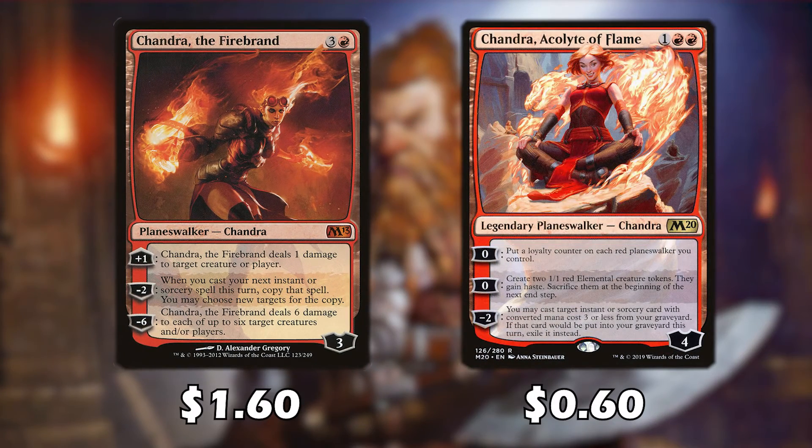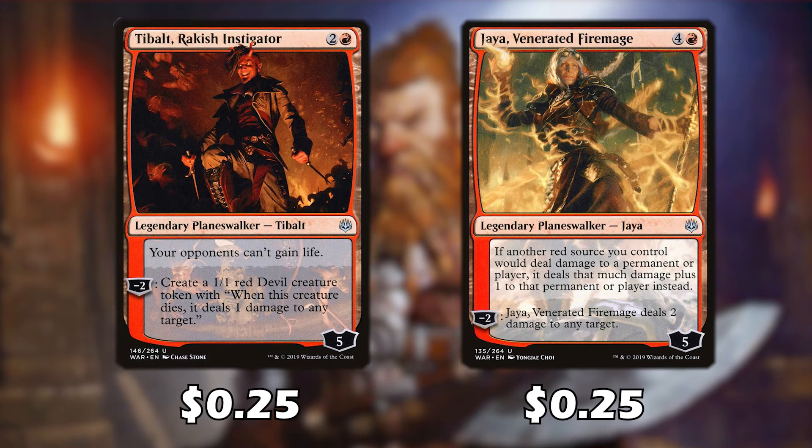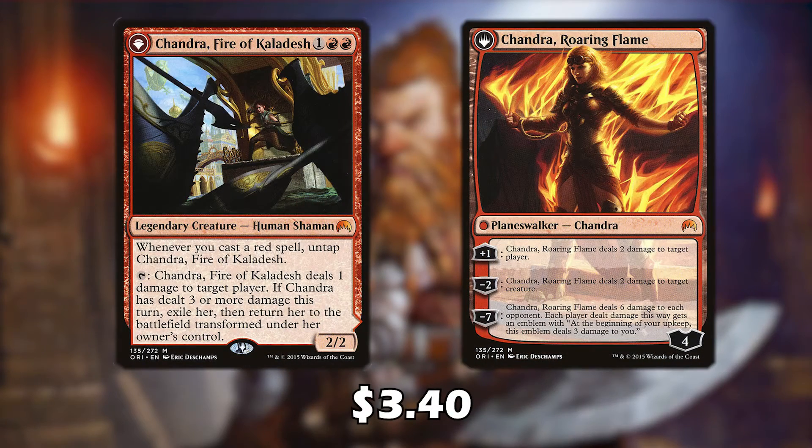Next are some planeswalkers. Chandra Firebrand deals damage to opponents; her minus-two copies instant or sorcery spells, and her ultimate deals six damage to up to six target creatures and players. Chandra Pyromancer creates elemental tokens and her minus-two lets us cast an instant or sorcery card from our graveyard with three mana or less. Tibalt makes it so opponents can't gain life and creates 1/1 tokens that deal one damage to any target when they die. Jaya is similar to our commander's effect but deals one damage instead of two; her minus-two deals two damage to any target.